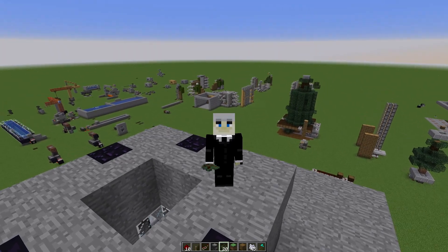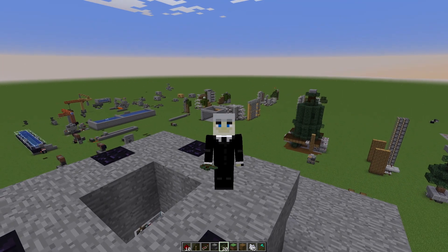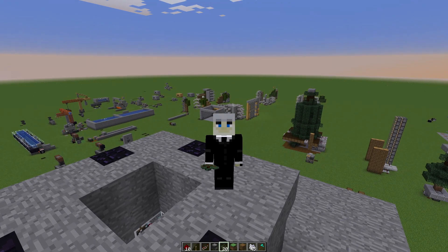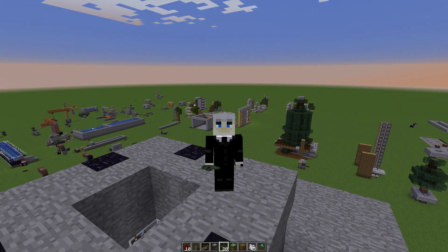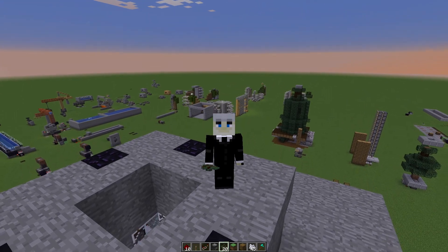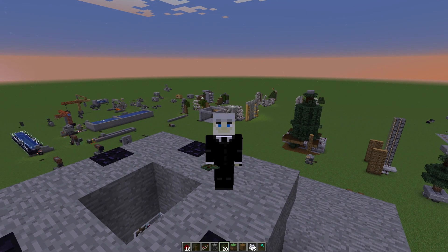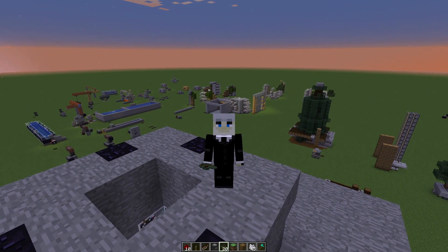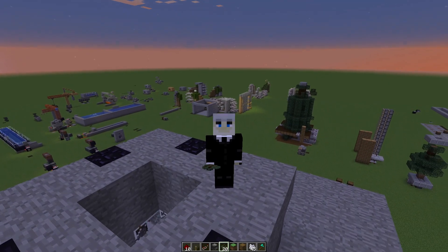We're at a mycelium island that's thousands of blocks away from everything, so a lot of things are scarce. Trees are one of them — there's some acacia wood on the island, but there's no dark oak, no oak, no spruce. So if we run out of saplings, we need to go quite a bit away to get some.